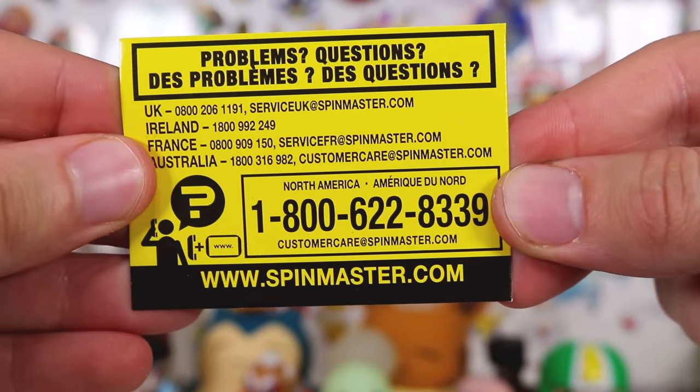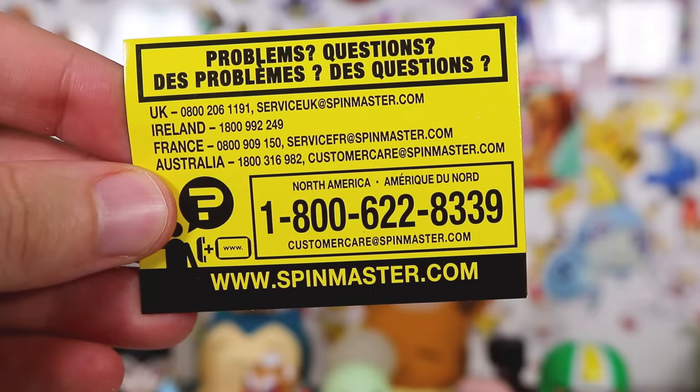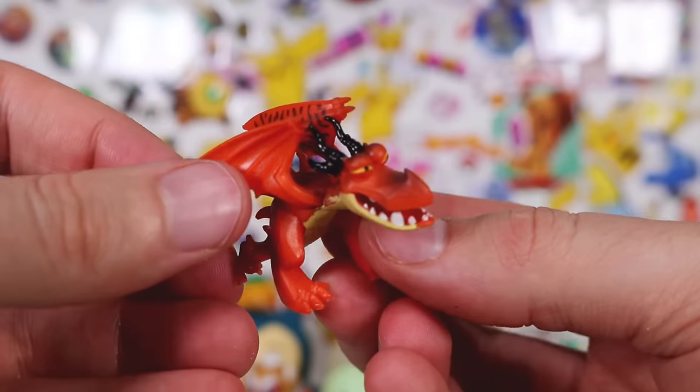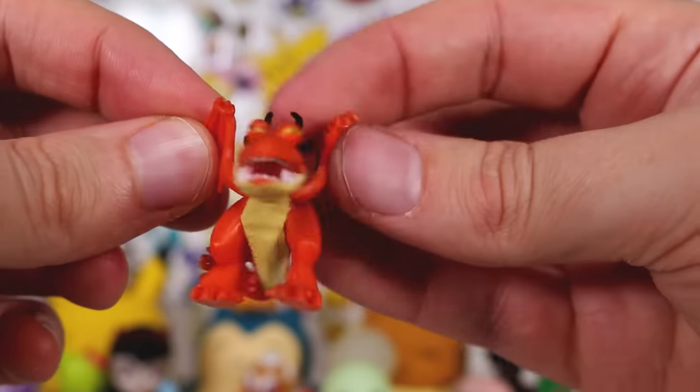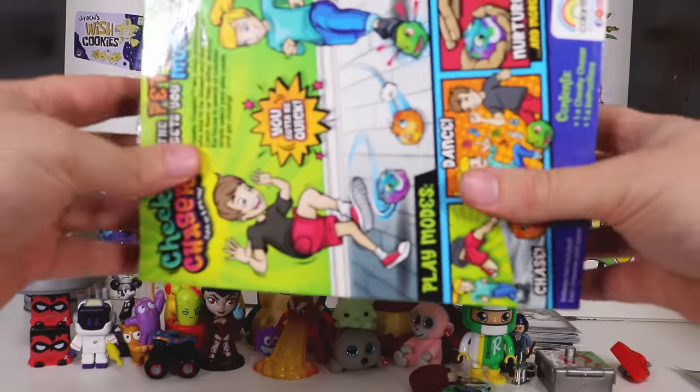You got any problems, guys? Problem — you can call this number. And this is the mystery dragon we got from How to Train Your Dragon.